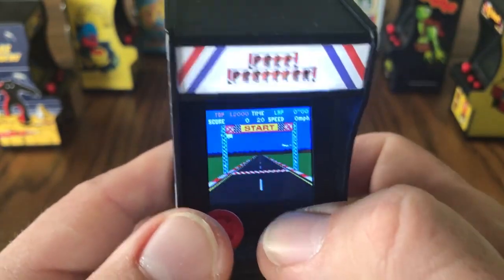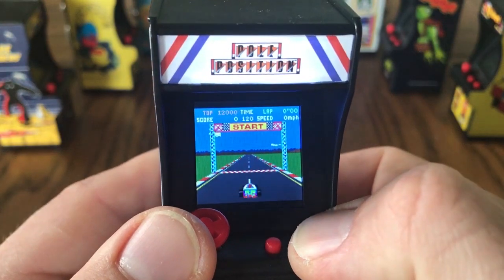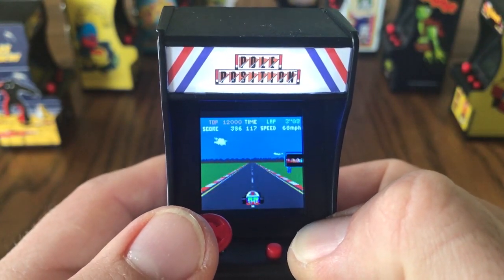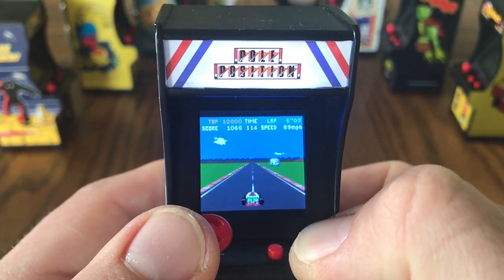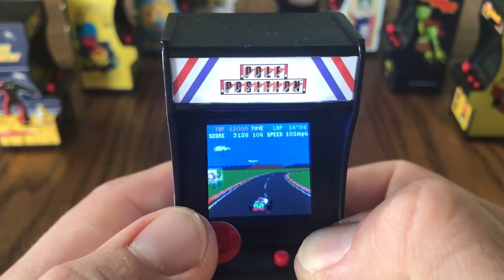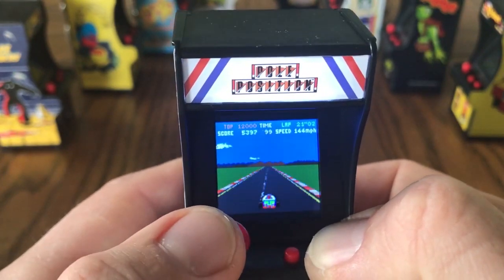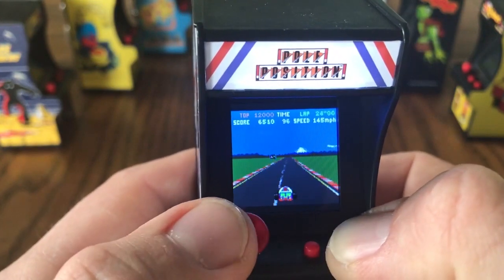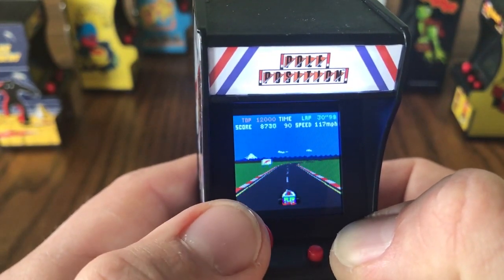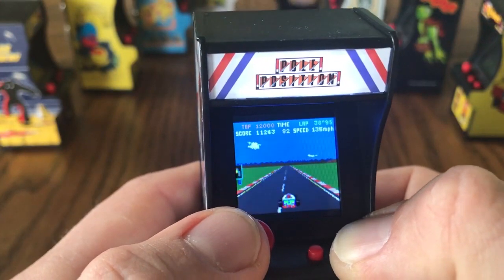Anyway, let's give it a try. Press the left button to start. There you go — you've got the speech from the arcade. The actual car sprite is a slightly different color; where it's white it should be orange, I think. A lot of the roadside signs are different. But despite all that, it does look very similar to the arcade, and it's impressive the rate it moves at for one of these things, especially considering the first two releases in the line — Pac-Man and Space Invaders — were quite slow. It must be using different hardware.